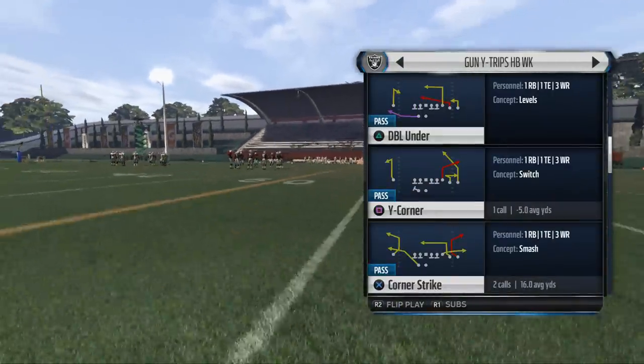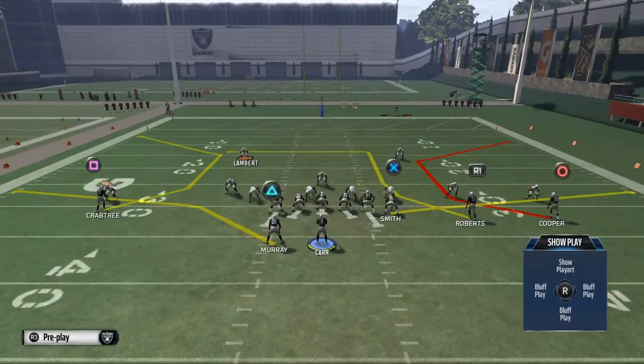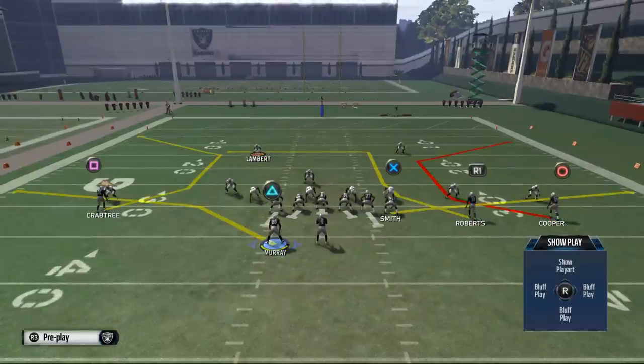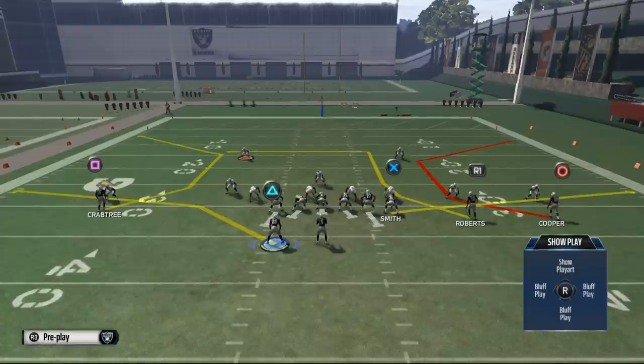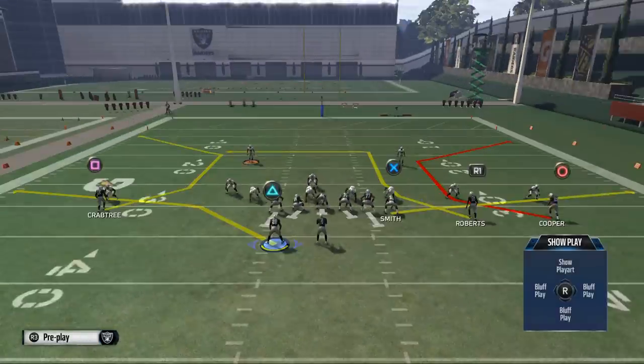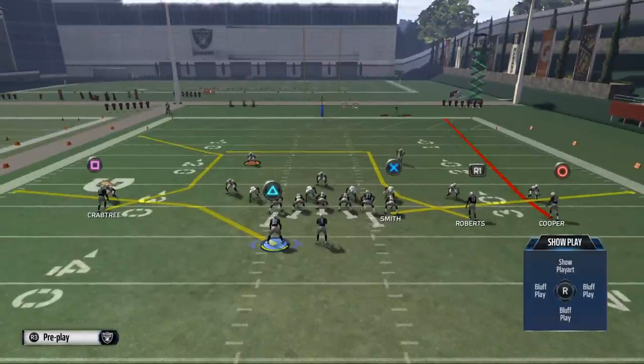The play we're going to want to use to beat the Blitz is Corner Strike. In Corner Strike, we have two really good man beaters on the outside in Cooper and in Crabtree. What you want to do is take one of them — doesn't matter which one — and put them on a streak, basically for Cover Zero. If they go Cover Zero, you're able to hit those seam passes deep. I like to use Amari Cooper and put him on a streak.